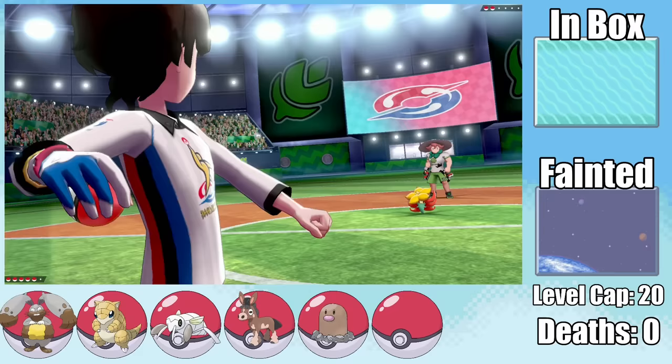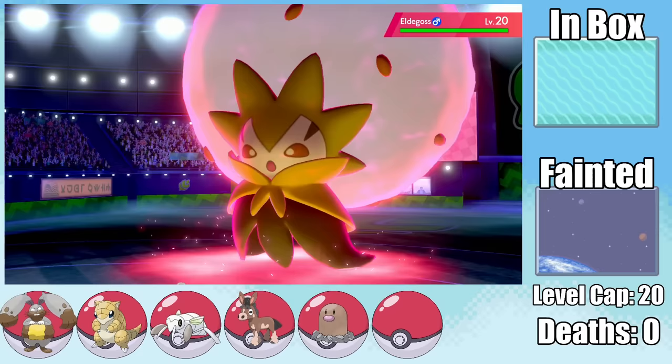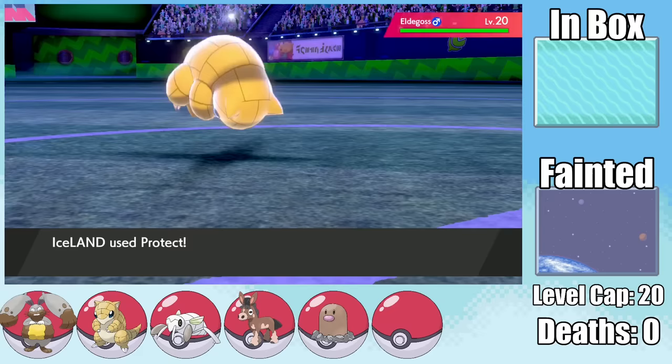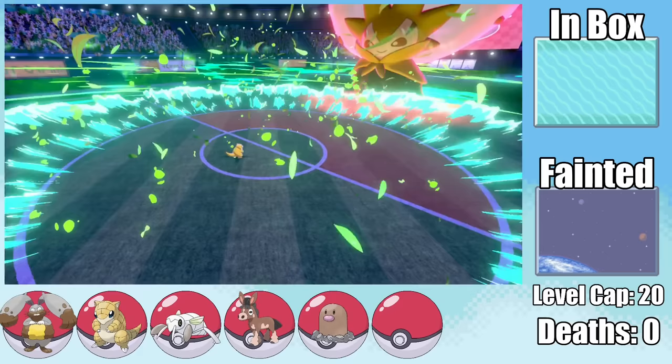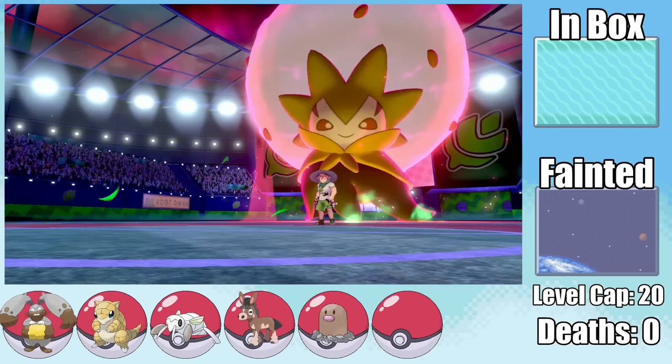Even though Iceland has a minus speed nature, we can still outspeed Gossifler and take it out with one hit using Leech Life. The real threat is Eldegoss, which kind of looks like Megamind had a kid with a pollen allergy. Max Overgrowth is a huge threat, so I immediately go for Protect with Sandshrew, hoping to waste one turn of Dynamax — which unfortunately means Iceland gets taken out the very next turn. Not a great sign, but that's two out of three Dynamax turns over with.